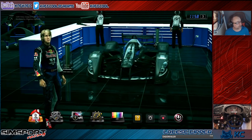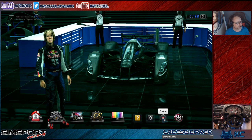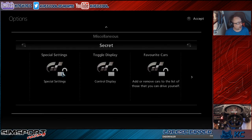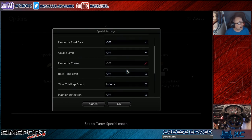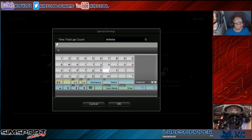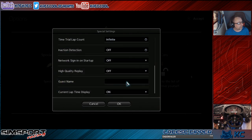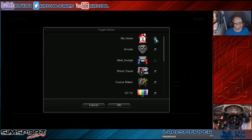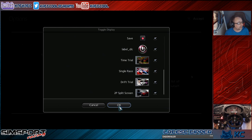Once Gran Turismo 5 has loaded up and you're in the main menu, go into Options at the bottom. Scroll all the way down and you'll see an extra section has appeared. If you want to give yourself a name for LAN mode racing, scroll down to where it says Guest Name and enter your name — I put Cat Cool. Then go into Control Display and enable Label Lounge, which basically contains the LAN mode.